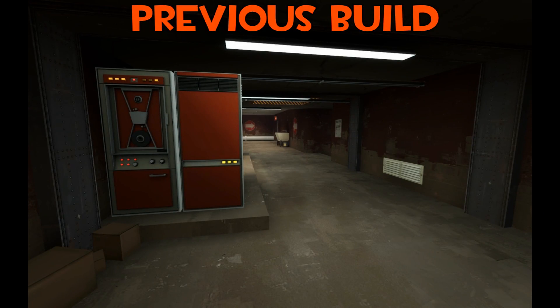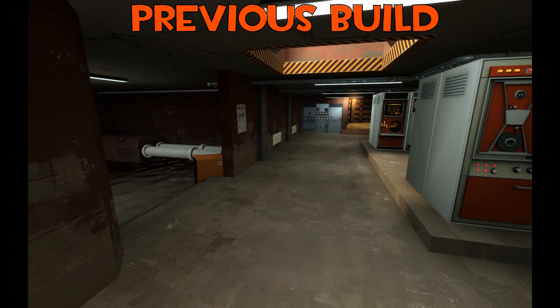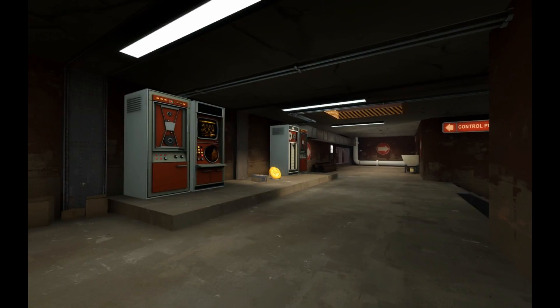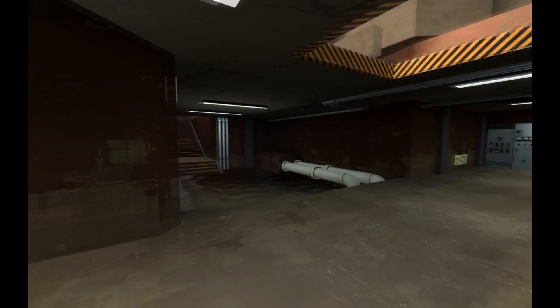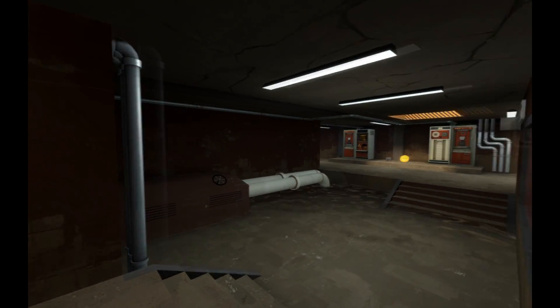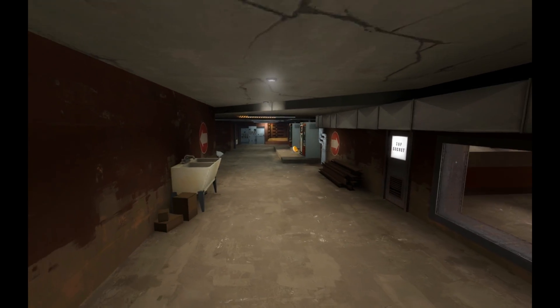The biggest, most obvious change is the basement down here. I opened it up quite a bit and reduced a lot of the hiding spots and corners. It should flow a lot better and be a lot more open. If somebody runs down here and is hiding, it should be easier to spot them out. I got rid of the cover on the computers here, so you can't just duck in there and hide — you're basically in the open all the time.